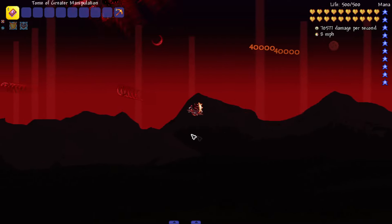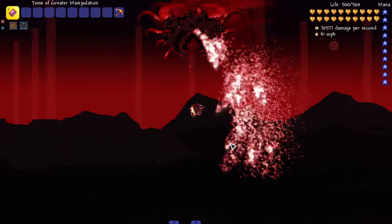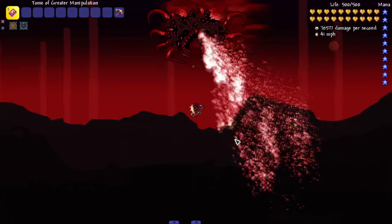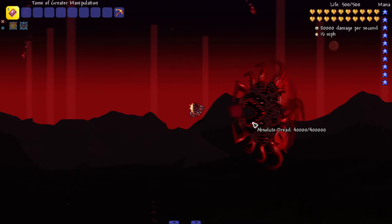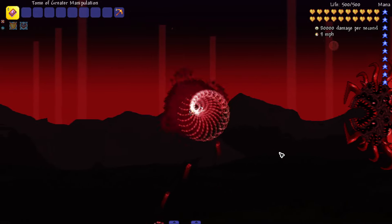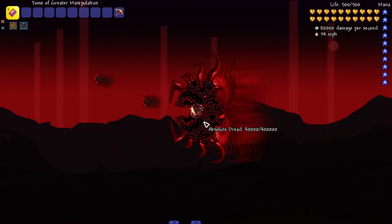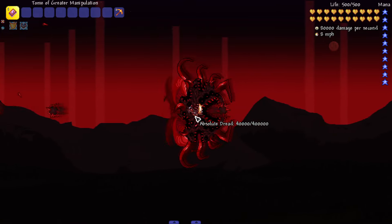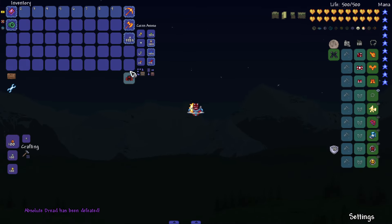It looks like it's cycled through a majority of the attacks, so it's time to take out Absolute Dread. Wait — what in the hell? It attached a giant ball to us that exploded into a bunch of smaller projectiles! Absolute Dread has been defeated. I think Dread is my favorite boss.